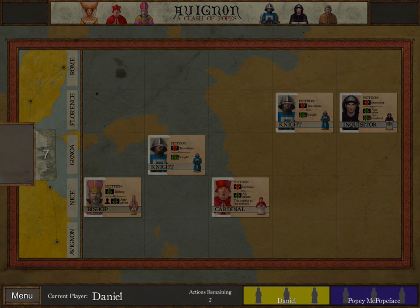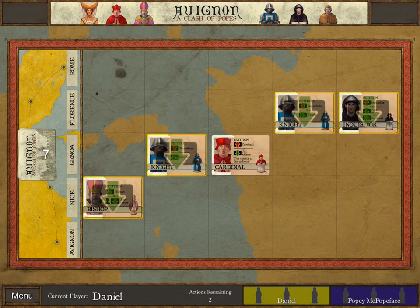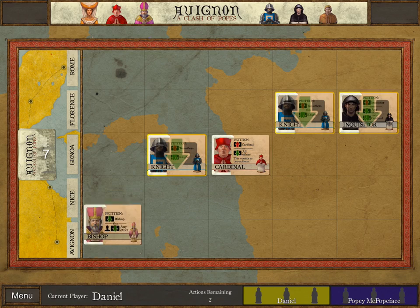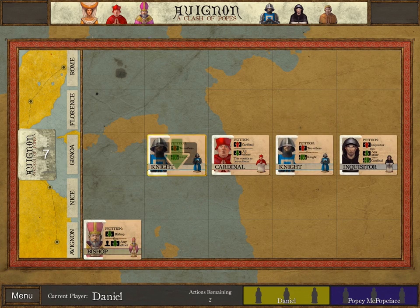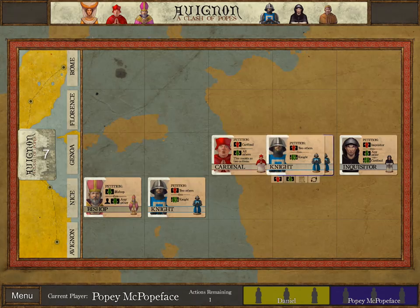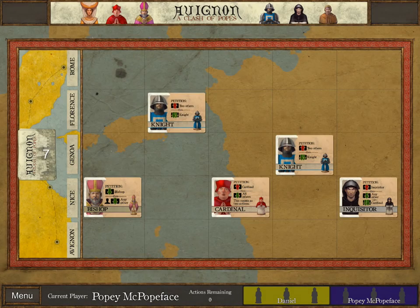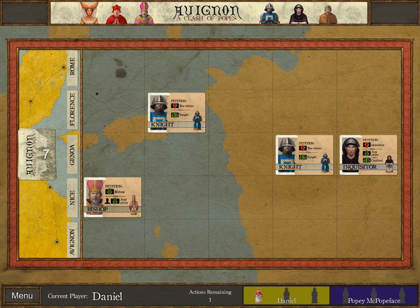Pulling the Cardinal twice gives me some margin to use the Cardinal's petition effect. I don't want to push the Cardinal any further towards my opponent than I have to. When I use this petition, I can get the Cardinal to the center line and thereby get this Bishop closer to me. The CPU is using the Bishop's effect. If I petition the Inquisitor, I can pull the Cardinal into my tableau and that'll get me one-third of the way to victory.